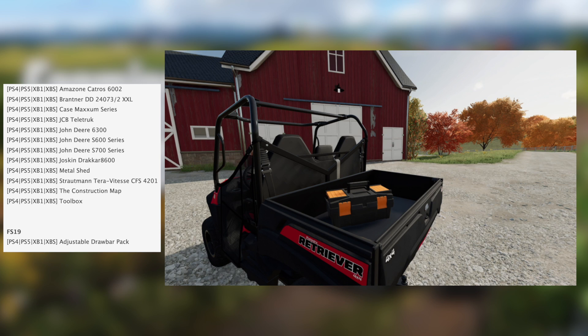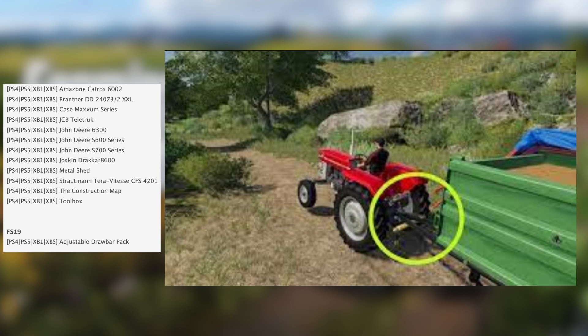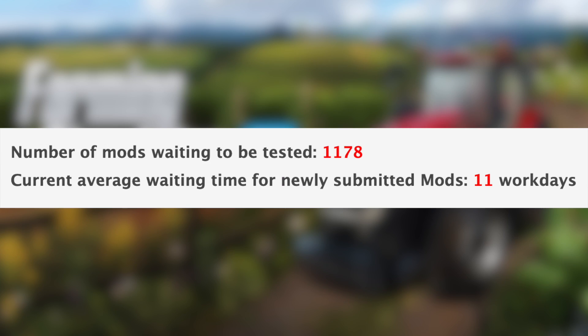John Deere sent that toolbox over by the way, hopefully we'll be able to take a look at it very soon. We also have one mod in testing for consoles for FS19: the adjustable drawbar pack. All that being said, we still have 1,178 mods that need to be tested and the current average waiting time for newly submitted mods keeps going up — it's now 11 work days.